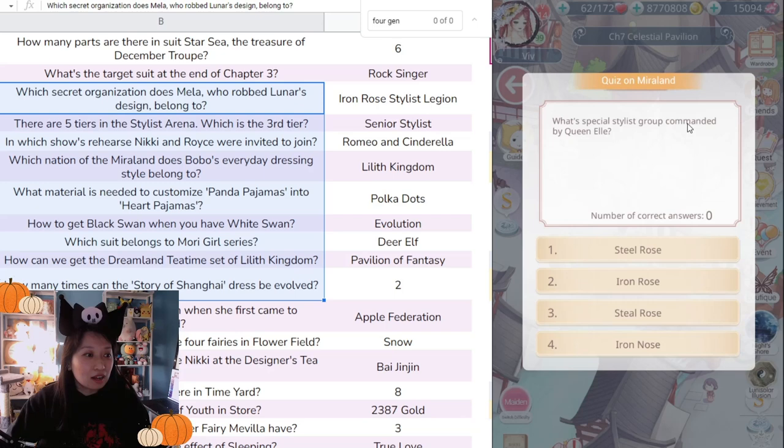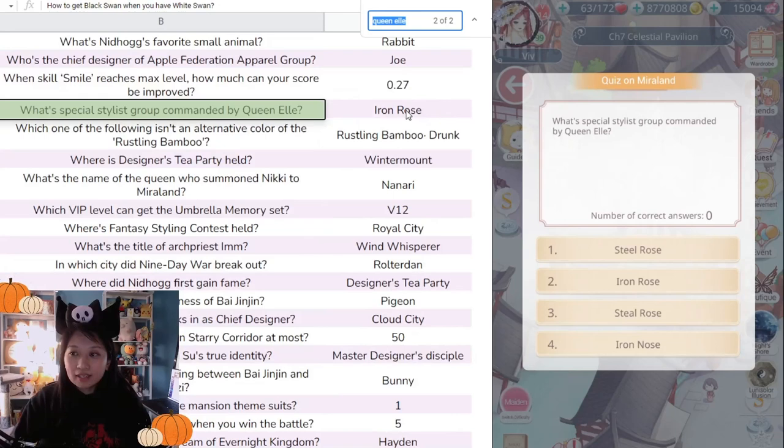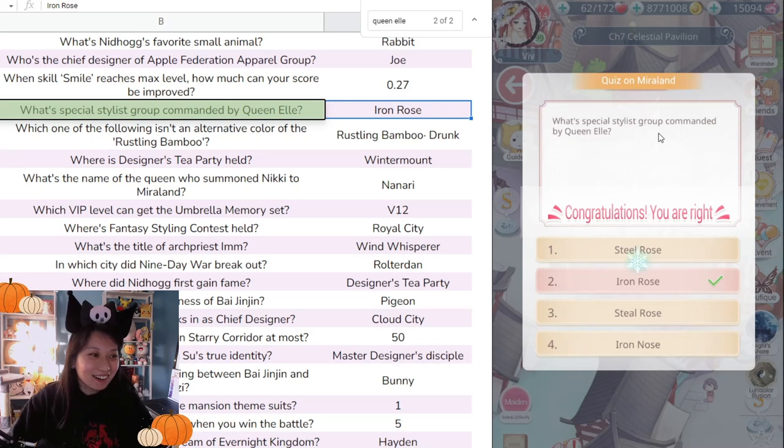'What's the special signing rule commanded by Queen L?' Let's look up the answer. I'll search 'Queen L'... Oh, here it is. The answer is Iron Rose. My first right answer!